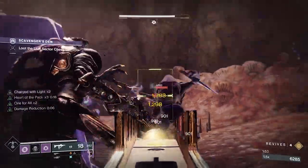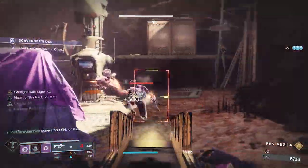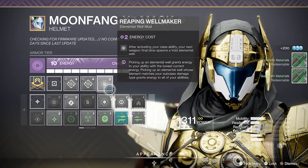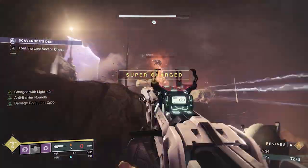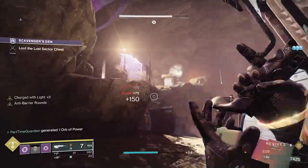I'll start with the mod loadout per item. On my helmet I run Reaping Well Maker and two Dynamo mods. Reaping Well Maker is a new elemental mod from the Servitor in the Helm — when you activate your class ability (your dodge on bottom tree Night Stalker), your next weapon final blow spawns a void elemental well. Dynamo reduces your super cooldown when you use your class ability near enemies. Since Omnioculus gives you double smoke bombs and bottom tree Night Stalker lets you get your smoke bomb back by dodging near enemies, you can see the synergy in this build.